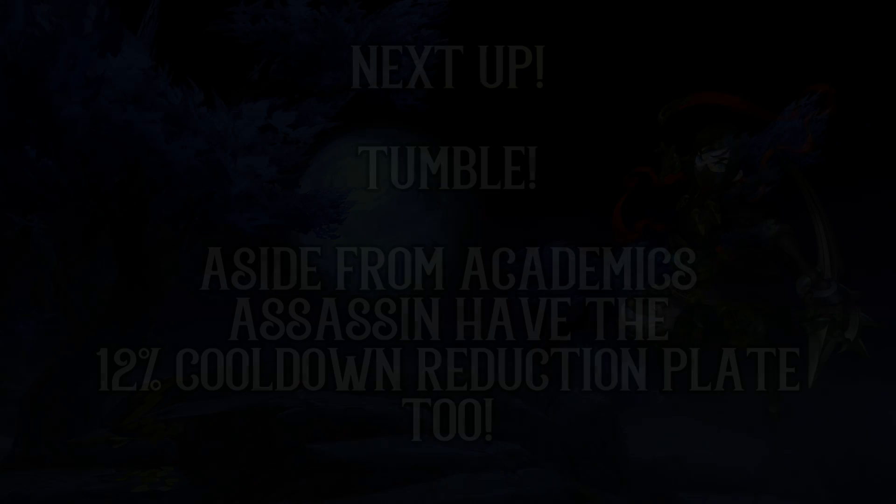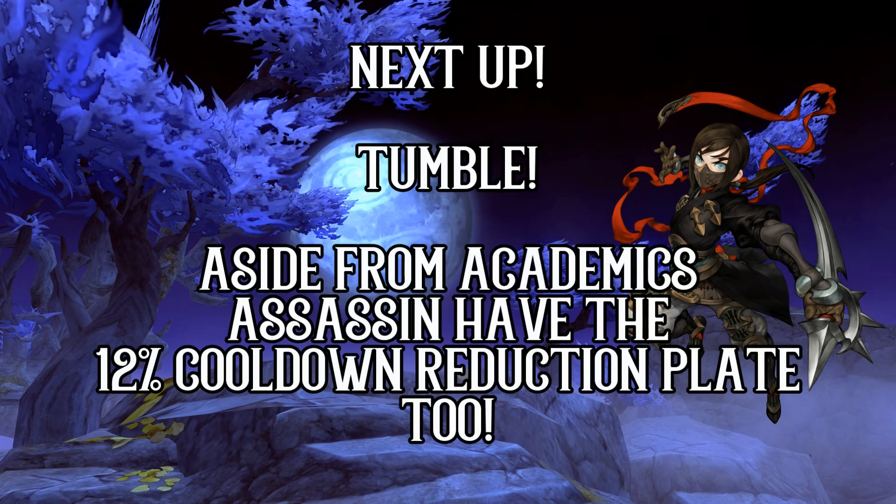Alright, let's get a little serious now. Players playing Assassin will be happy to note that for the Assassin class, they actually have a 12% cooldown reduction plate for Tumble. Which, unless I'm mistaken, most classes only have the 50% MP consumption decrease or the cooldown reset, except for the Academic class which also has a 12% cooldown plate on their dodge. With 12% cooldown reduction, you're looking at 2.2 seconds at level 5 Tumble compared to 2.6 seconds.